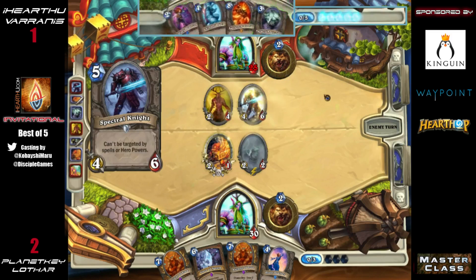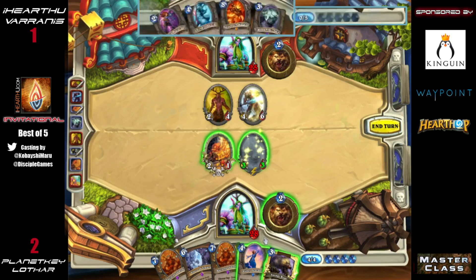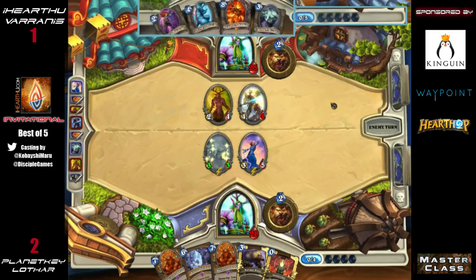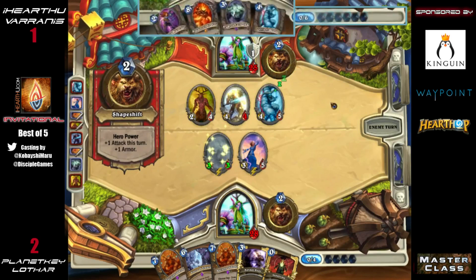With a Violet Teacher in hand, he might not be so happy pulling an Innervate off of that minion. He could theoretically Innervate then hero power, which would allow him to kill the Spectral Knight, but bringing down the Violet Teacher as is is going to be the play — it wouldn't be much better than a Wisp in that scenario. He also wants to hold on to the Shade of Naxxramas. Varanus is in a pretty good spot with high-health minions on the board; his curve has been fantastic.